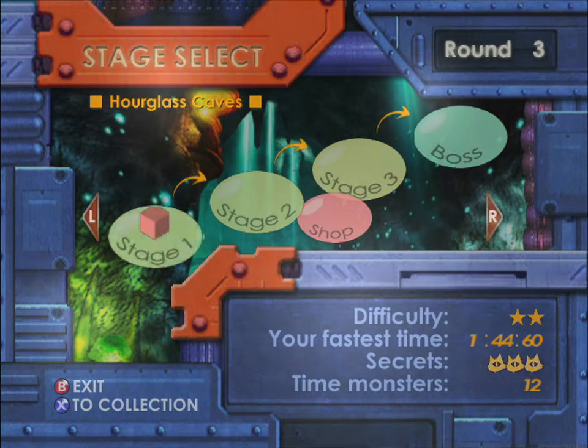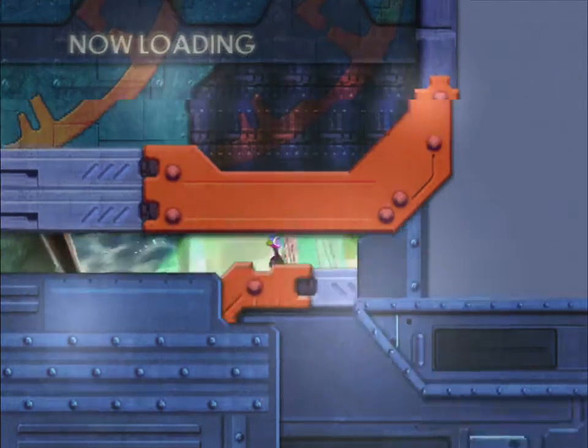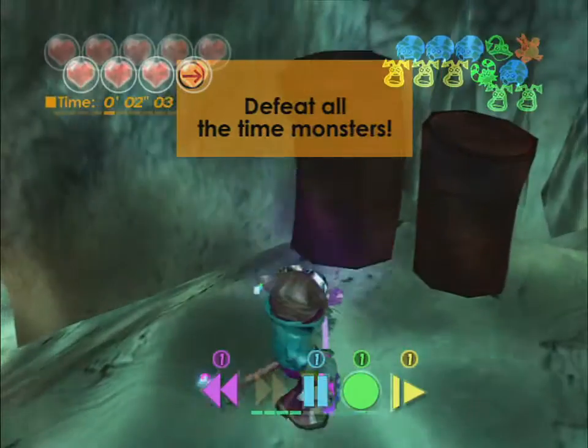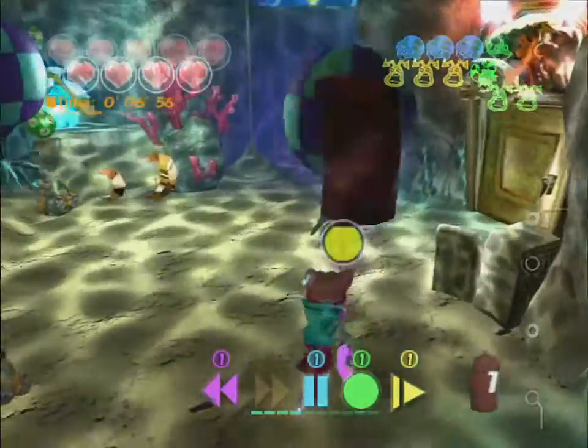Welcome back to the Blinx: The Time Sweeper 100% walkthrough, all S-Ranks and cat medals. We're going to start with the Hourglass Clays, where things get a little bit easier, though it's still got a good deal longer too. The only part here that really takes effort for getting an S-Rank is the boss, which in fact takes a surprising amount of effort. But we'll get to that when we get to it.